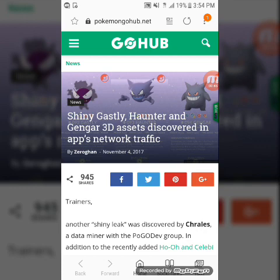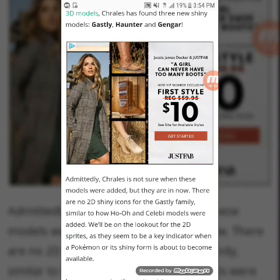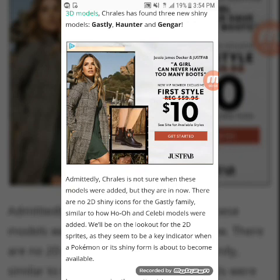Here it says: 'Trainers, another shiny leak was discovered by Trails, a data miner with the PoGo Dev group. In addition to the recently added Ho-Oh and Celebi 3D models, Trails has found three new shiny models: Ghastly, Haunter, and Gengar.' I'm gonna say that again — Trails has found three new shiny models: Ghastly, Haunter, and Gengar.